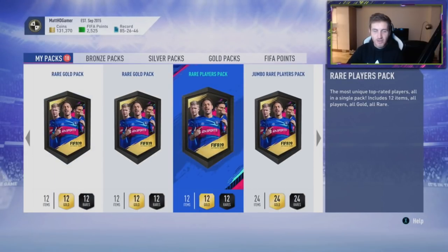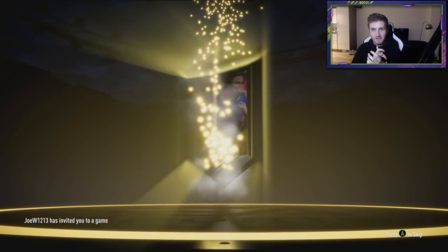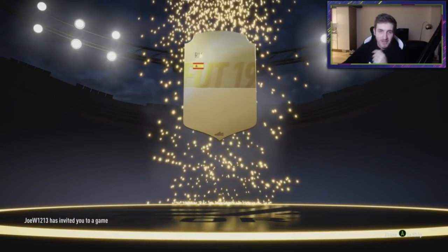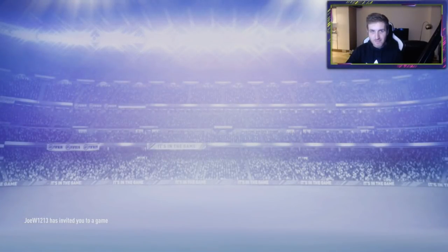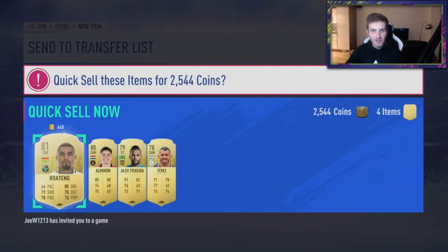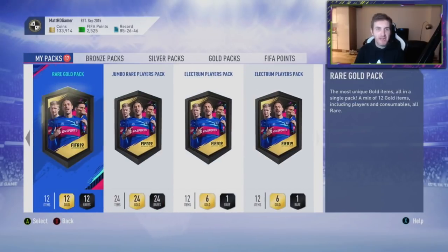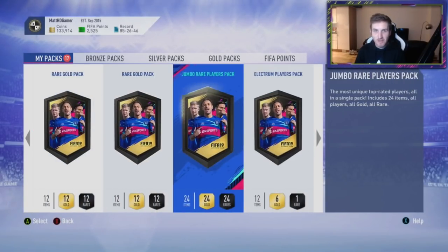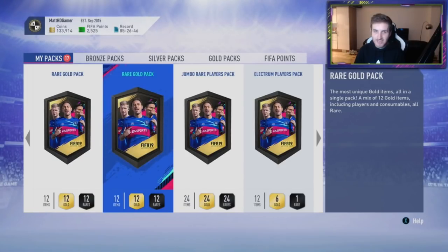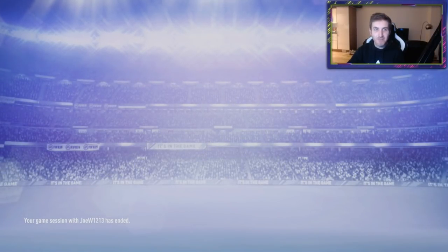Next one we're going to do is the seven goals reward. Let's go for it. Clapping did not help. Right mid - Spanish - I have no idea who that is. That is terrible - a shocking pack right there. That's awful. 2.5k though - I can quick sell that. Next one, let's go. I've already opened a mega pack and I've got another one somewhere. I'm going to open a rare gold pack to compensate. One walkout from these SBCs - that would be a big shock if I don't get one.